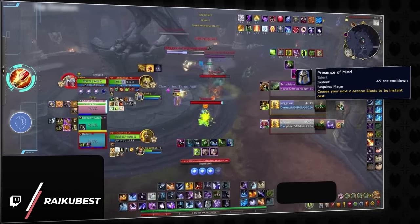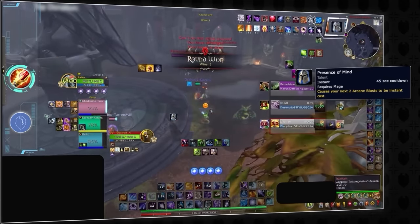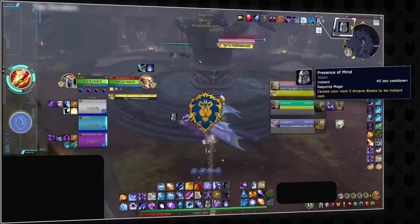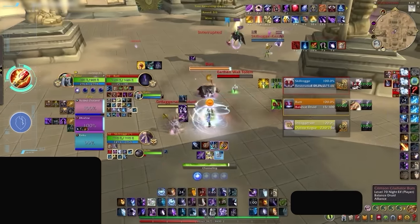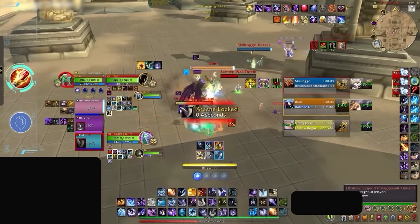Another great trick for shuffle is using your presence of mind before a round ends, even if it's going to be a loss. This will allow the buff to carry on into the next round and give you two instant arcane blasts for free. Arcane mages also need to be abusing abilities like Frostbolt, Fireblast, and Ice Nova more, as when they are kicked on arcane, they can actually still deal damage with abilities from different schools.